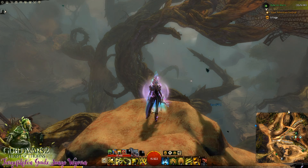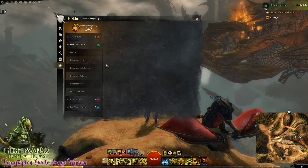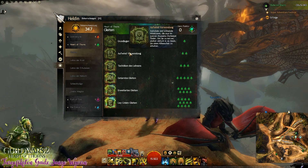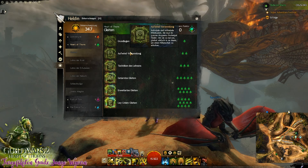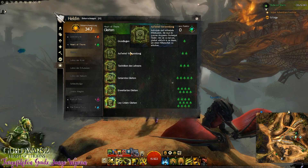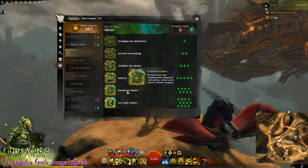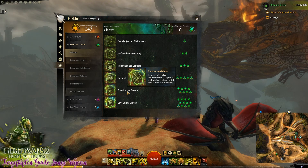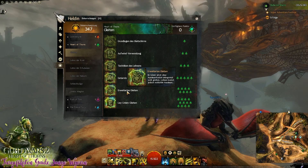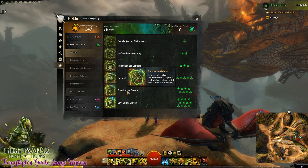Für den Feuerwyvern ist es vonnöten: Die Grundlagen des Gleitens solltet ihr auf jeden Fall beherrschen, und die Aufwindverwendung solltet ihr beherrschen. Denn wir müssen Aufwinde benutzen und gleiten können, um überhaupt zu dem Platz hinzukommen, wo die sich befinden. Was ihr nicht unbedingt dafür haben müsst, ist erweitertes Gleiten – das heißt nur, dass ihr mehr Ausdauer habt und quasi unendlich gleiten könnt.